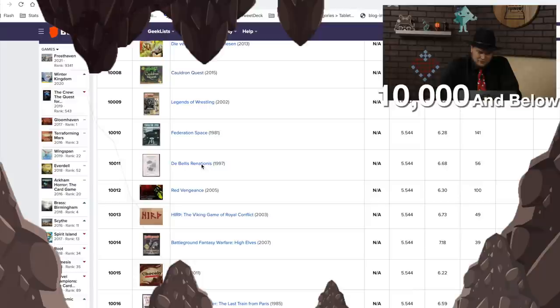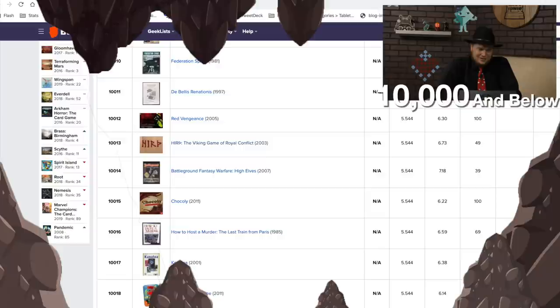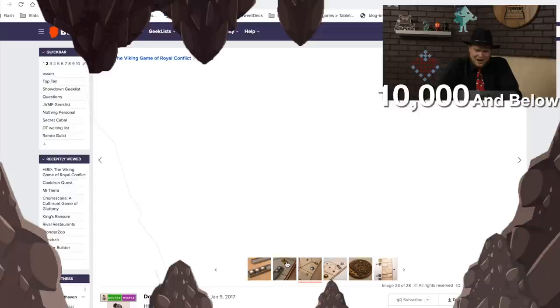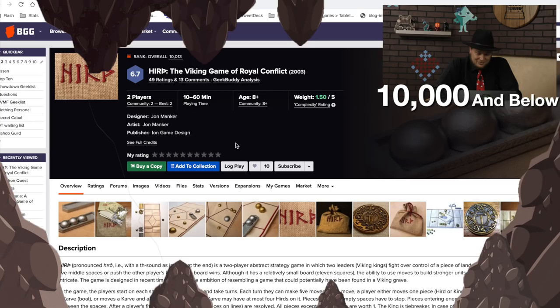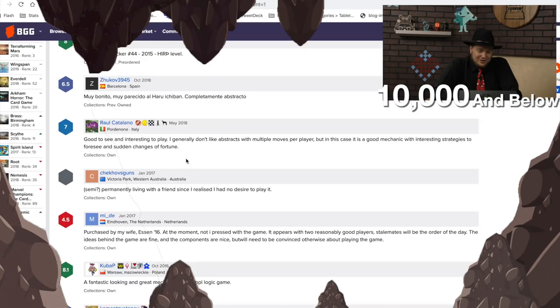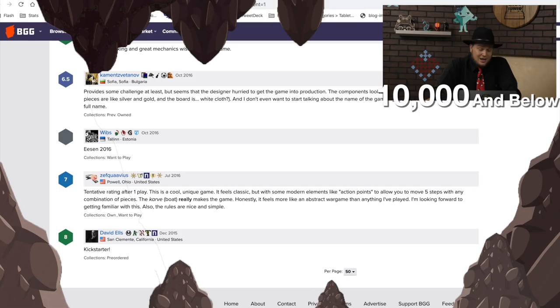Legends of Wrestling, Federation Space from 1981, Dave Bellis. Then Red Vengeance — the Viking game of royal conflict. It just looks like... wow, what a weird-looking game. It's like a game that's trying to look cooler than it should be. It has a very abstract look to it. It's been rated 49 times with 13 comments. Some say unclear rules — it's a Kickstarter game. Others say fantastic looking. It's a unique game; you get action points.